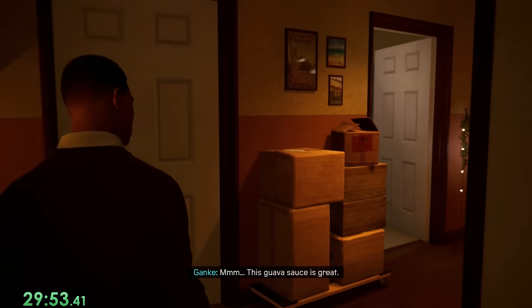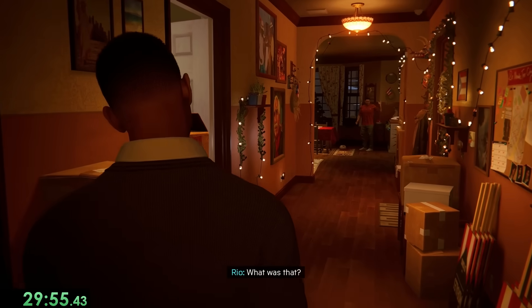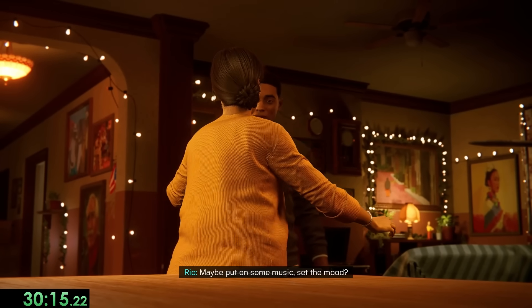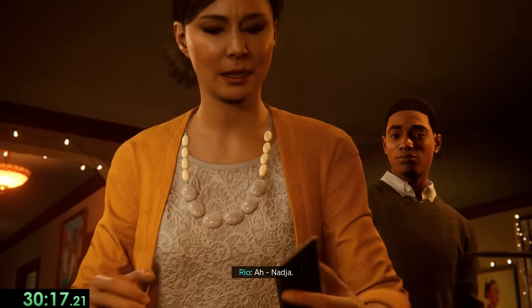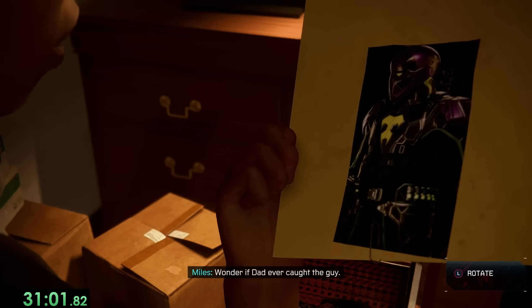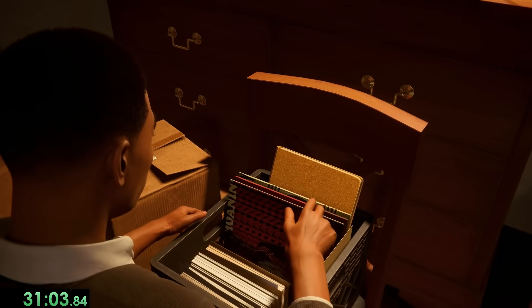When we make it inside, we see Genki, who's staying with us since his parents are gone for a bit, and our mom. She wants us to set up for Christmas by turning on the tree and getting some music started. Also, while we're getting the record, we see a mysterious photo of some criminal named The Prowler, who I'm sure won't be important later.